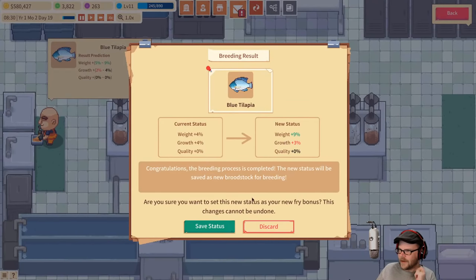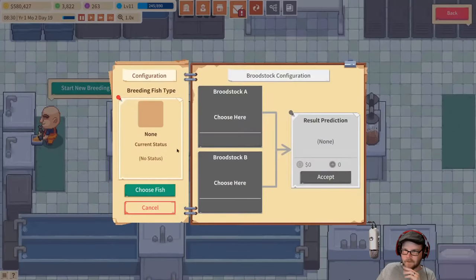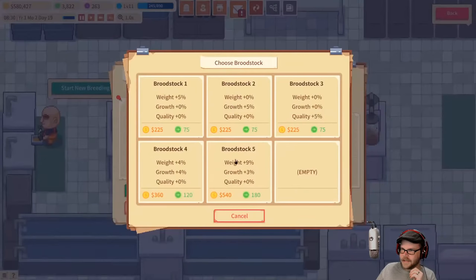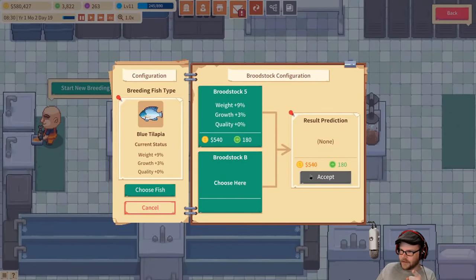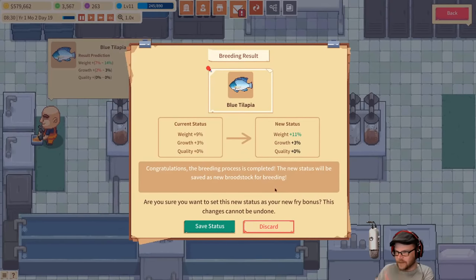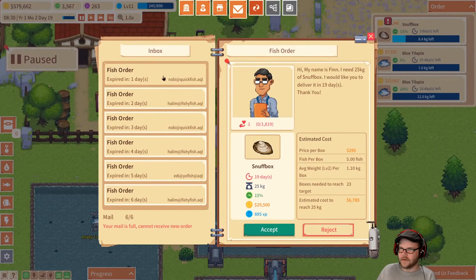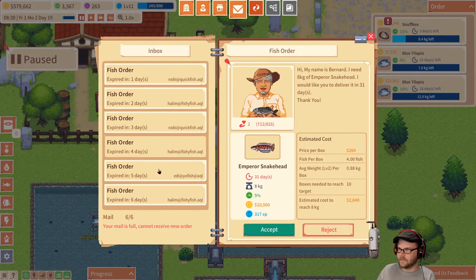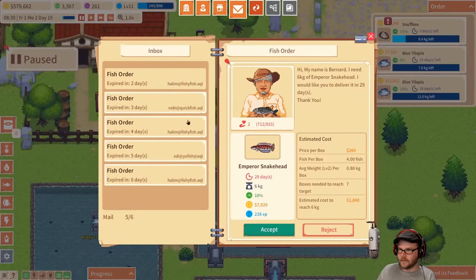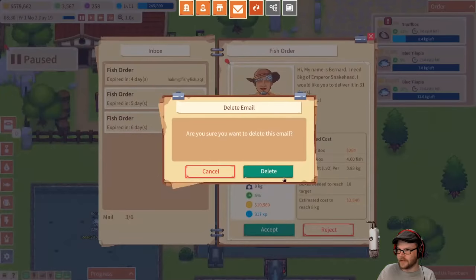That's what I'm talking about — our growth went down but our weight went up. Do it again. I want that one with more weight. We're going pig on these things — so big they can't even move. That's only two percent but I'll take it. Anyone want some more blue tilapia? I'm going to reject all these. I've got plenty of blue tilapia — I'm going to make a bunch of them, sell them, and make some cash.